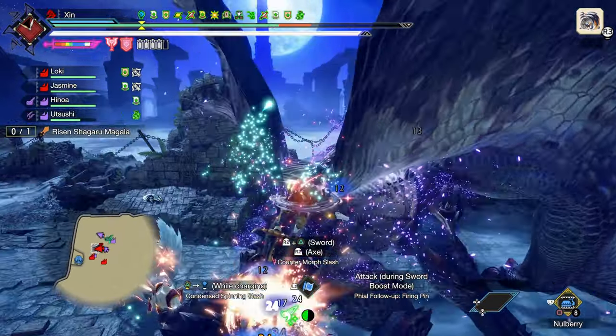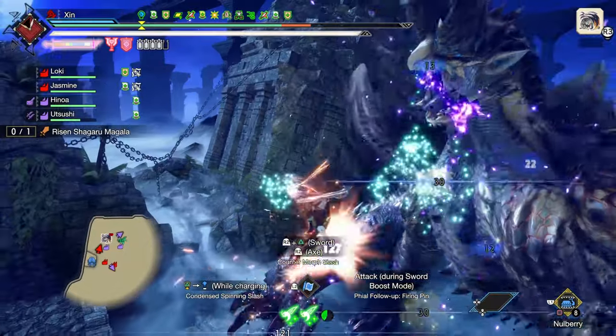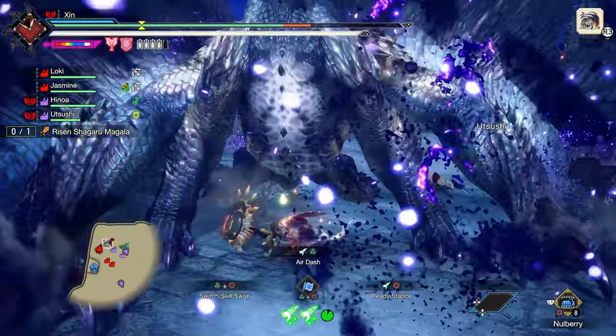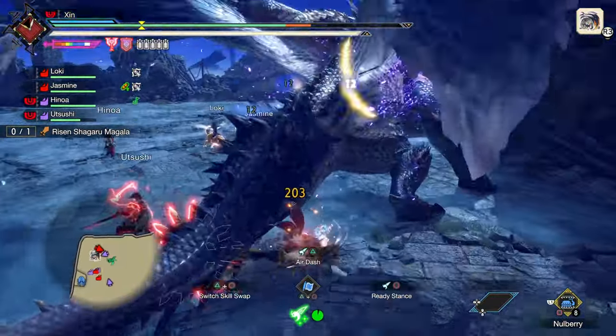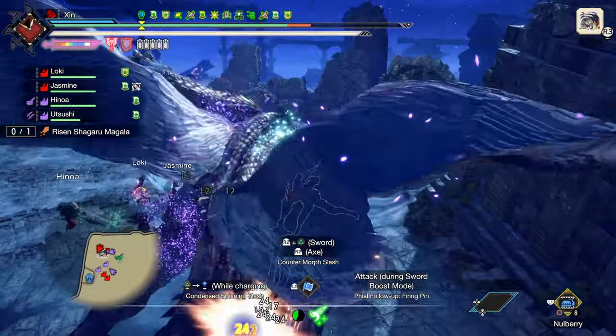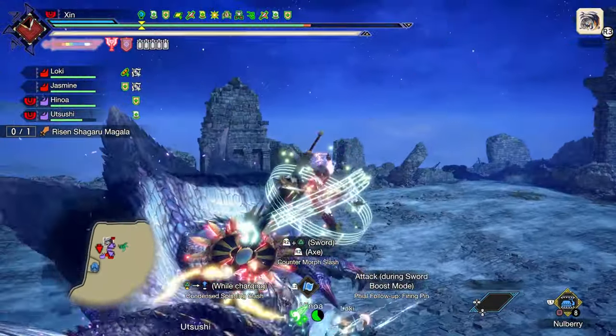There you have it — my Heaven Sent Savage Axe charge blade build. I have been using this build to fight Risen Shagaru Magala, which is right now the most difficult monster in this game, and this build made this monster so much easier. I hope you enjoyed the video — please leave a like and subscribe. Thanks for watching, and see you next time.